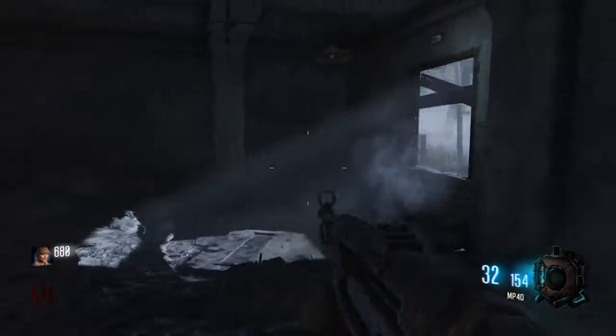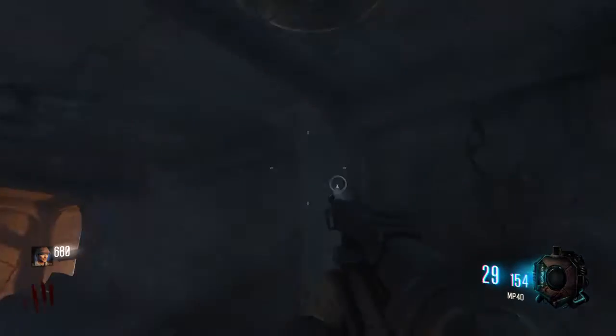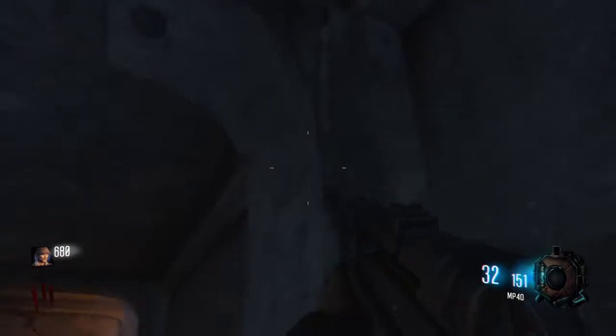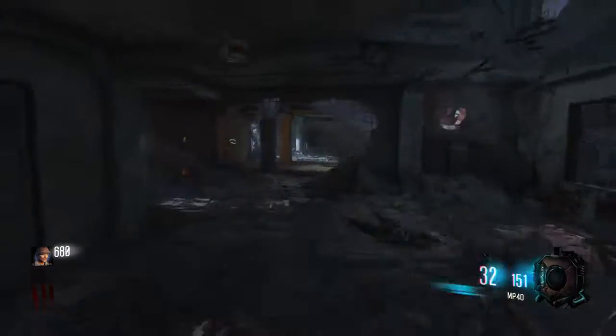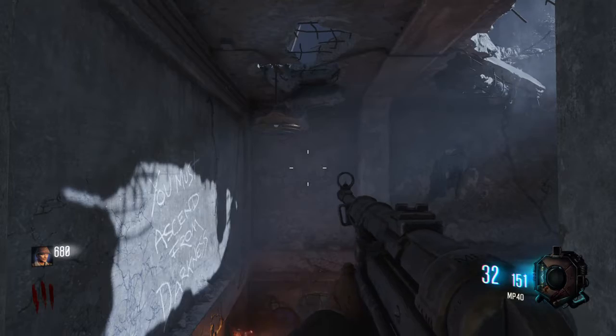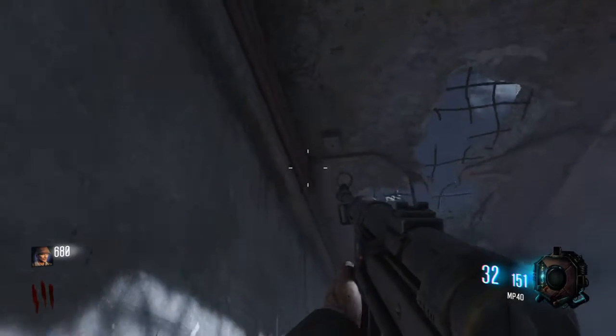So there's four buttons that are going to be around the map. The first one is right by me, right down this wall right here. You're going to want to jump up and hold square, and you should hear a click. If you're on Xbox, you'll have to hit X.